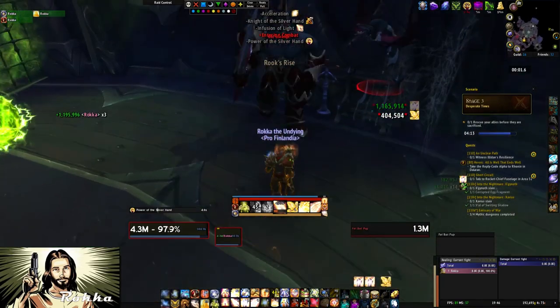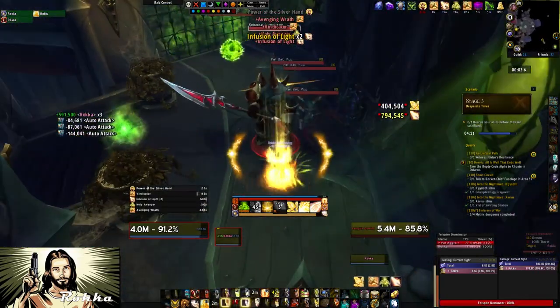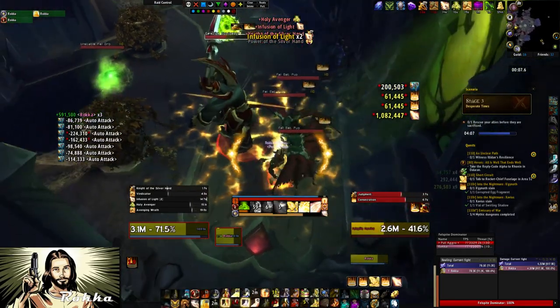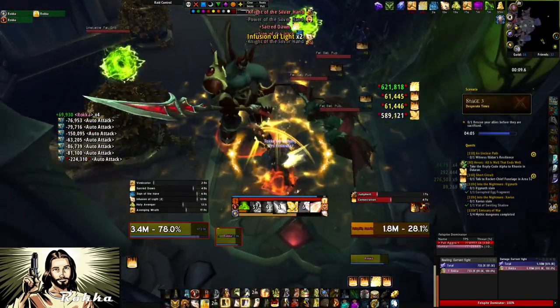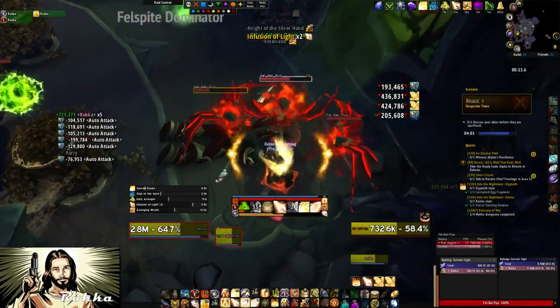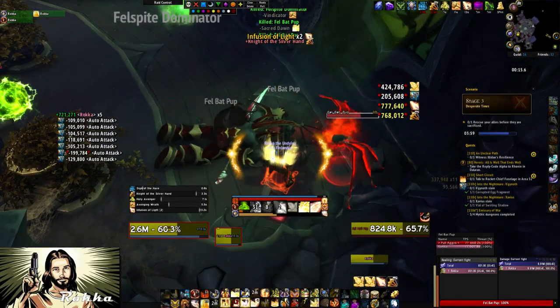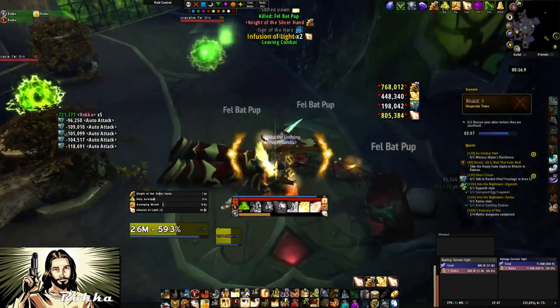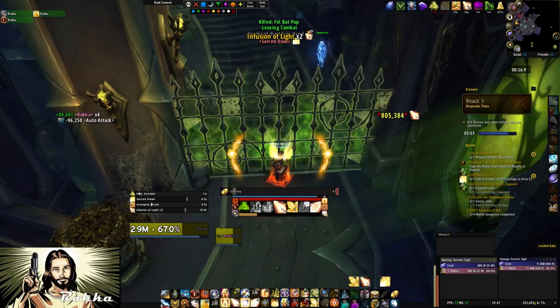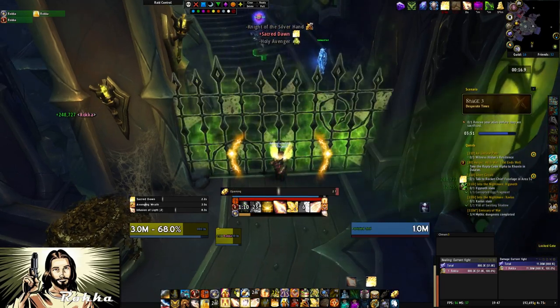In the next room, the group will get trapped into some kind of fell orb and transported. Then there will be a 5-minute conflict which you need to survive and rejoin your group. The first room requires you to DPS the ice — just use your Judgement, Holy Shock, and Heals in between.